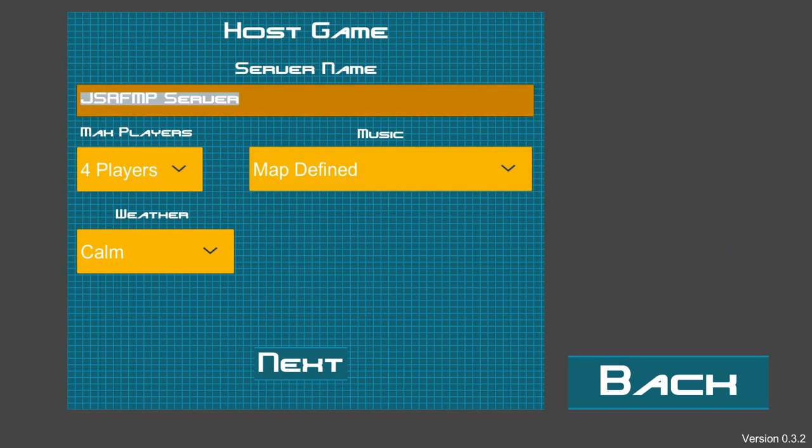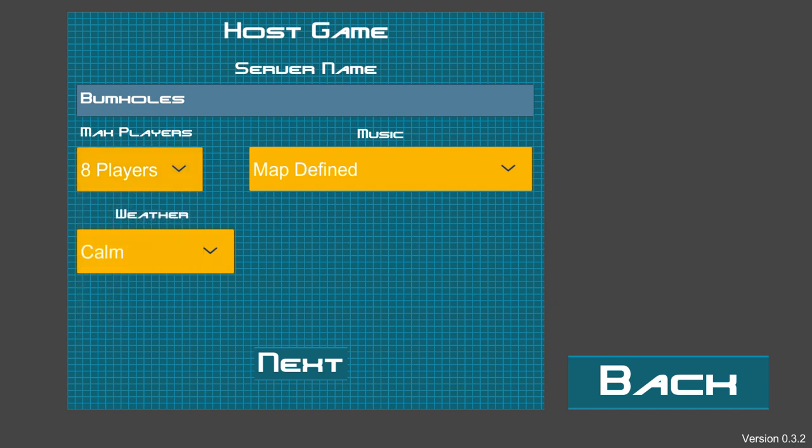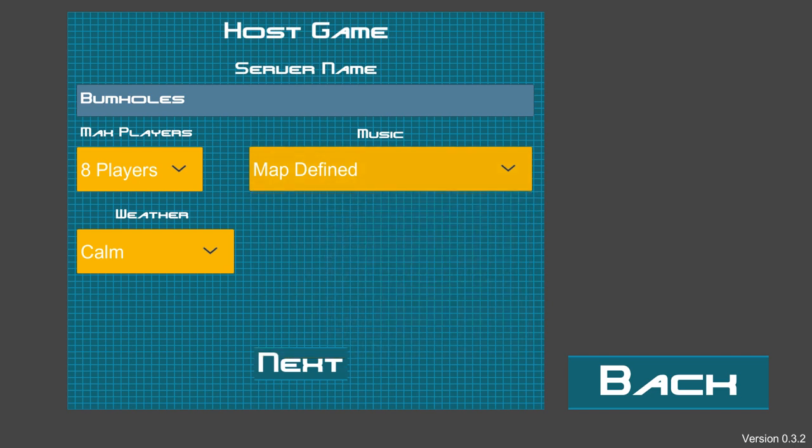So now let's go to create a server. Make sure you change the name so you don't have the default name — I'm going to change mine to bumholes, because why not. You can change your player count; the menu doesn't scroll perfectly but you can change to 8 players. You can change the music — I'm going to keep it on map defined so it changes music based on whatever map you're on. You can also change the weather: there's rain or what I believe is thunder.